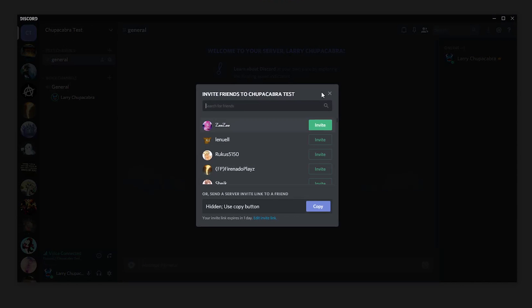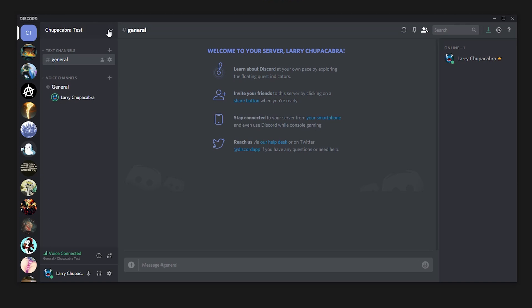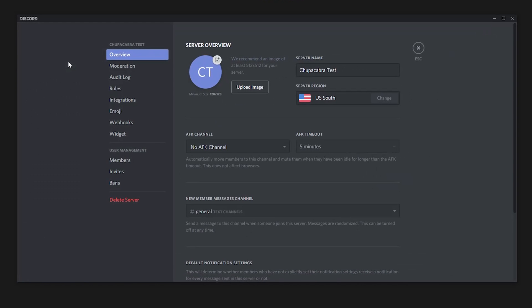All you have to do to delete the server is go up to the top menu in the upper left, click on the little downward arrow, and go to your server settings. Inside your server settings, you will find an area called 'Delete Server.' It's big, it's red, and it's a little bit intimidating if you think you might accidentally click it.